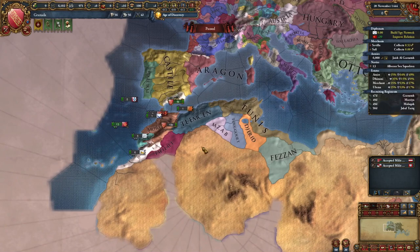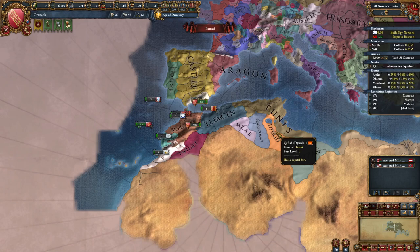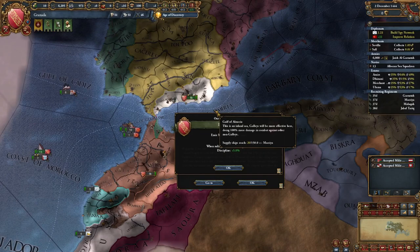The other diplomat you're just going to send over to the Ottomans and start improving relations. By the time you are done taking out Tlemcen, they're going to be willing to royal marry you and ally you. Just keep an eye out — once you see they're willing to royal marry, send a diplomat for that. And then once you're done with the war, ally them.